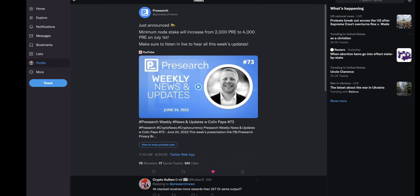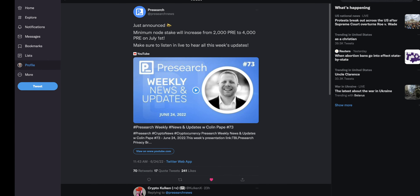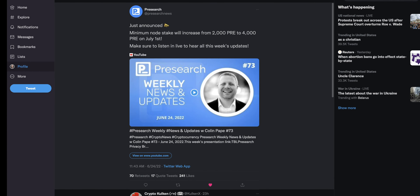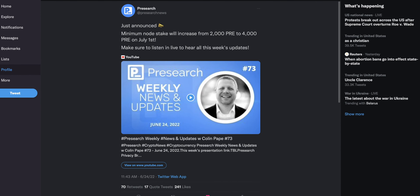Yesterday, on Friday, June 24th, the Presearch team announced the minimum Presearch tokens needed to stake in order to host a Presearch node will increase from 2,000 Presearch tokens to 4,000 Presearch tokens, effective July 1st.